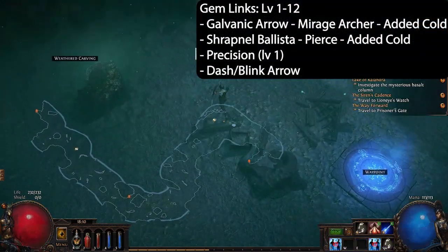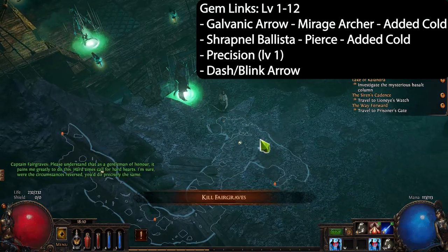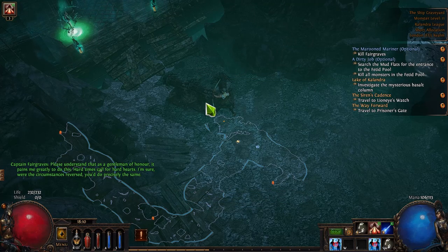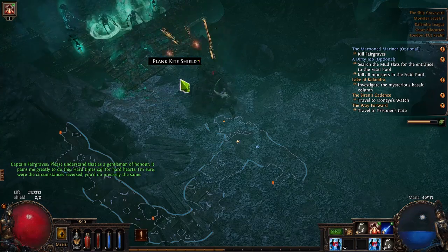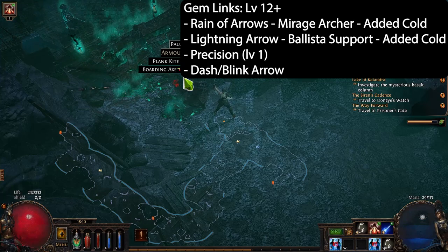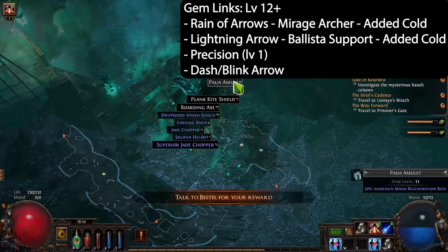For Act 1, skills up to level 12 are Galvanic Arrow with best links being Mirage Archer and Added Cold, then a Shrapnel Ballista with Added Cold and Pierce. You want a Dash or Blink Arrow for movement and a level one Precision to make sure you've got enough accuracy when you take Precise Technique. Once you hit Merveil's Cavern at level 12, switch to Rain of Arrows — main links are Rain of Arrows, Mirage Archer, Added Cold; a Lightning Arrow Ballista Support with Added Cold; Dash or Blink for movement; and level one Precision.